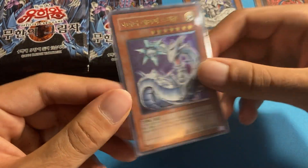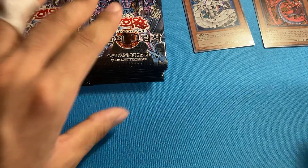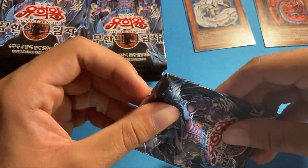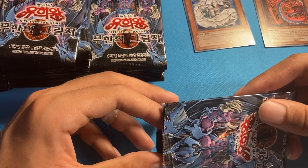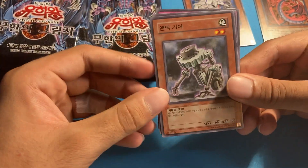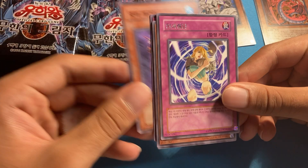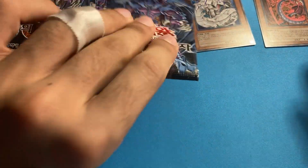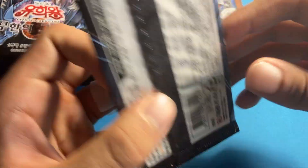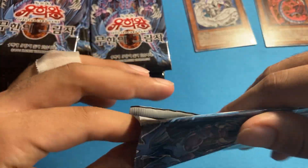I'll put it in a sleeve for now and double sleeve it later. There are four ultras in this set — three sacred beasts and Cyber Laser Dragon. I would have preferred any of the sacred beasts over that, but it's a card I wanted to pull so I can't complain. Karma Cut — that's not one I want in ultimate but I wouldn't complain too much if I got it.